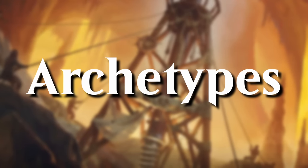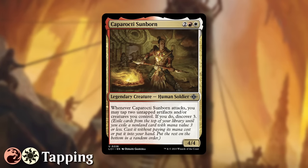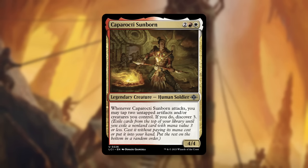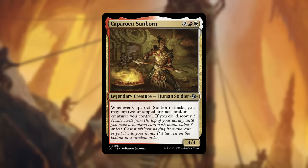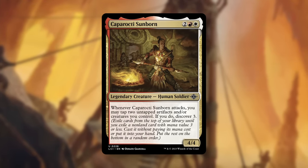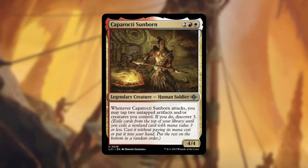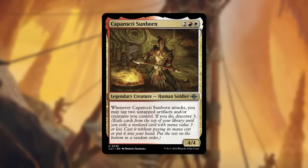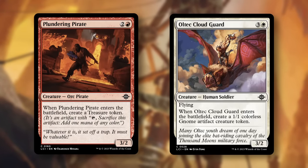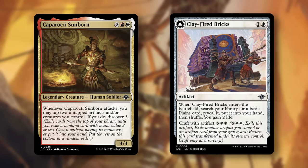Now let's do a quick overview of the ten two-color draft archetypes, starting with Red-White Tapping Midrange, and its signpost uncommon, Caporacti Sunborn. It's a 4-mana 4/4. Whenever it attacks, you may tap two untapped artifacts or creatures you control — if you do, Discover 3. For once, Red-White is not a straight-up aggro deck. Rather, you'll want to get artifacts into play with cards like Plundering Pirate or Oltec Cloud Guard, then use them for value with cards like the Sunborn, or spend them to craft like with Clay-Fired Bricks.